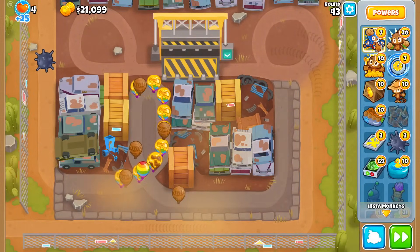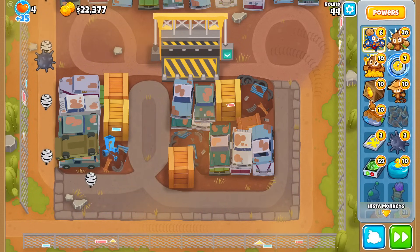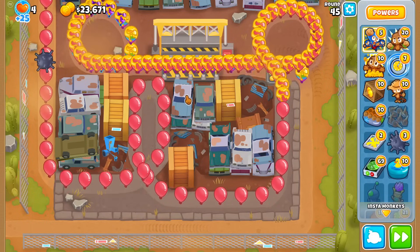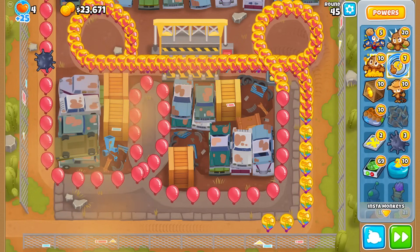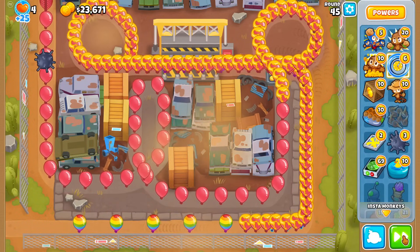Another important thing I haven't mentioned yet: backing out of a round to redo it after you've used powers means you don't get the power back. This round could be scary — I don't know if it's long enough for every bloon to spawn, so I might actually have to pull the Time Stop. And using glue while also Time Stopping would be double-dipping on the stall, which is not a great use.